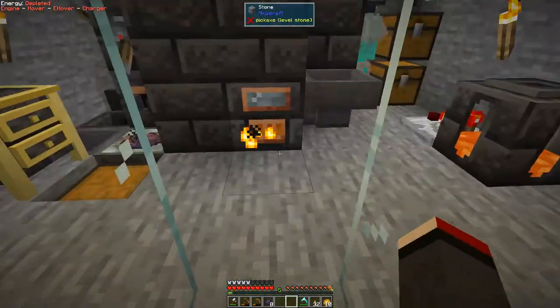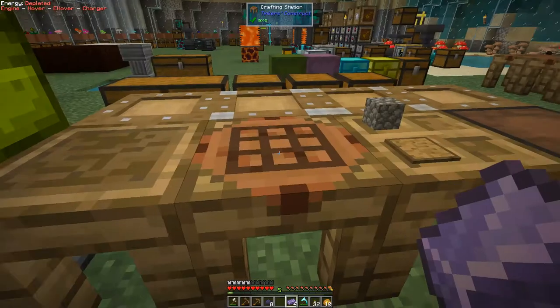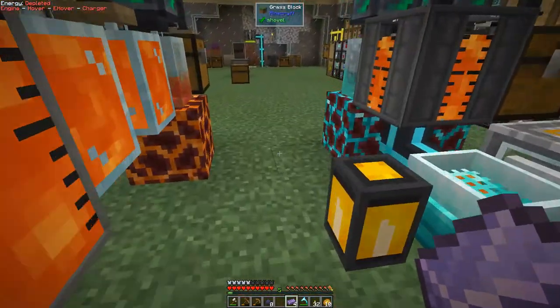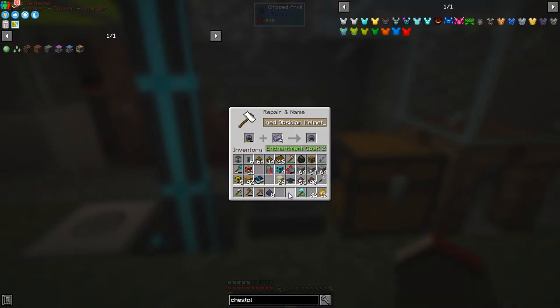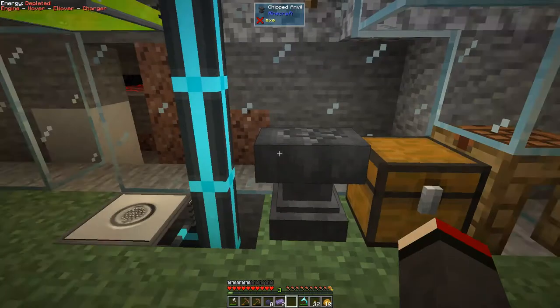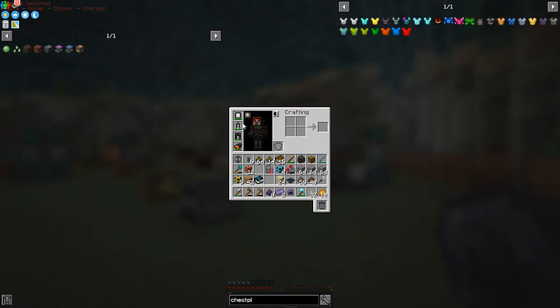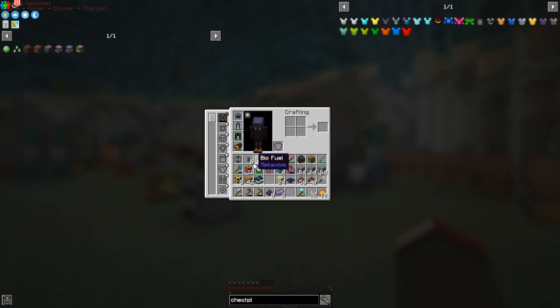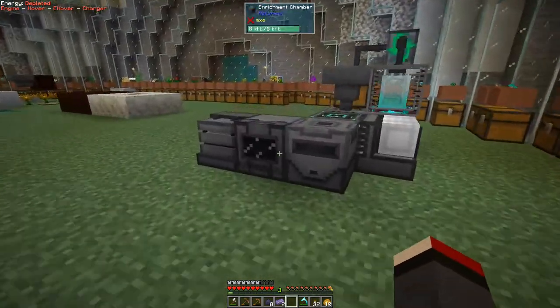Let's take the ingots we have and craft obsidian boots as well. I built an anvil and I can repair things here — that took two ingots. Let's put the helmet on. There's no separate slot for the rebreather, but the jetpack goes in the jetpack slot. I should charge this up while I'm thinking about it.